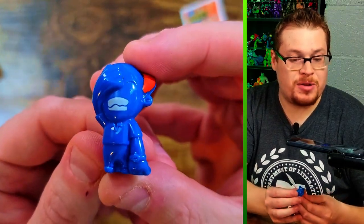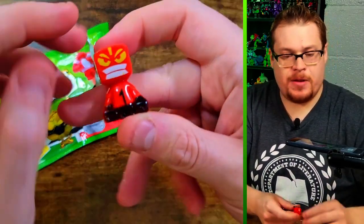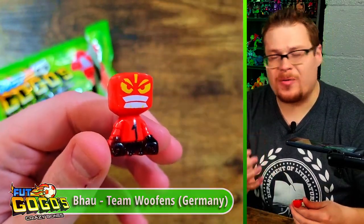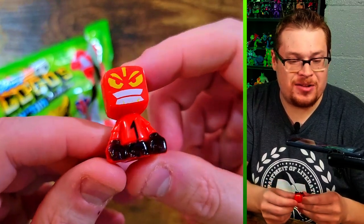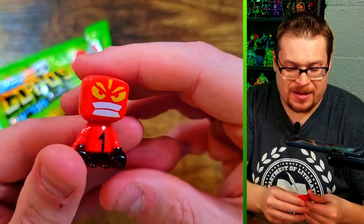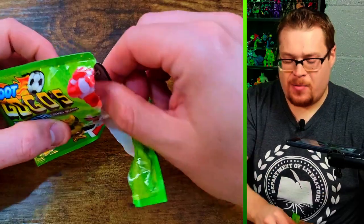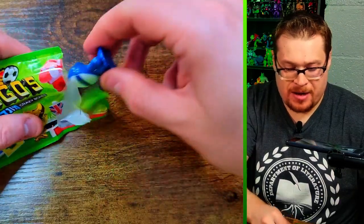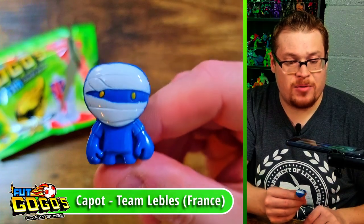Blue figure here — he's not happy, almost looks like he's balding, could be a coach not thrilled with whatever play they just attempted. We're due for another metallic. This one's a box-head dude — doesn't feel like Crazy Bones style to me with that blocky head. The body is but not the head — not one of my favorites. There's another soccer ball head, and a blue injured mummy figure. How do you injure your face like that in soccer?